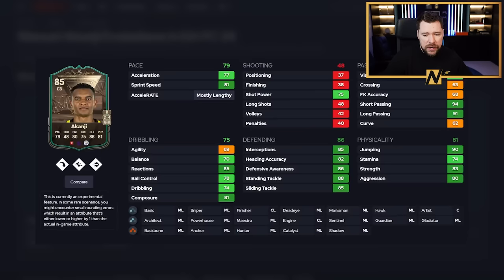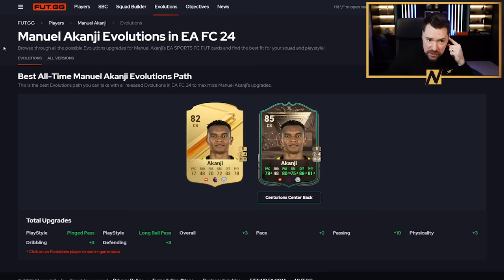Similar with Akanji - his Evo is not bad. If you're building a Swiss team it's pretty good. He has got the sly tackle play style, which I actually do really like. He gets really good pace, really good defending, good physicals, and really good passing. The agility and balance is not the worst actually - I don't mind his dribbling and he's got four-star weak foot as well. He's a prime example where Evo's being repeatable would be nice. If you're a Man City fan, you're definitely going to do Akanji and Kvardiol - why not?